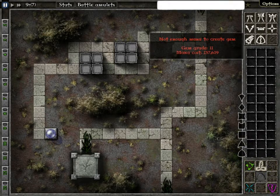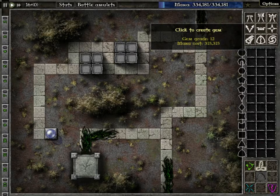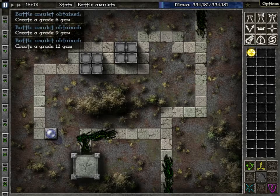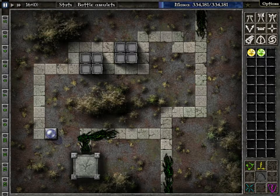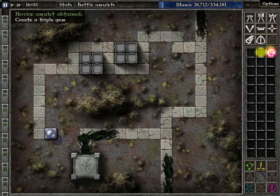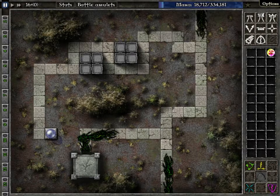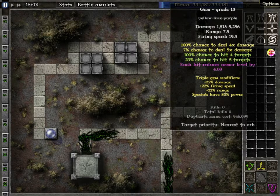Sorry, we don't have enough mana yet. We're going to extend our mana pool infinitely. Alright, now we're good. This is a grade 13 gem, and if you look at our duplicate mana cost — one of the dark gray values at the bottom — it's 946,099, and we don't have that much. Either way, that cost is now what you type into Cheat Engine. You don't have to use this combination of gems — this is just my favorite combination. So we're going to combine all three.